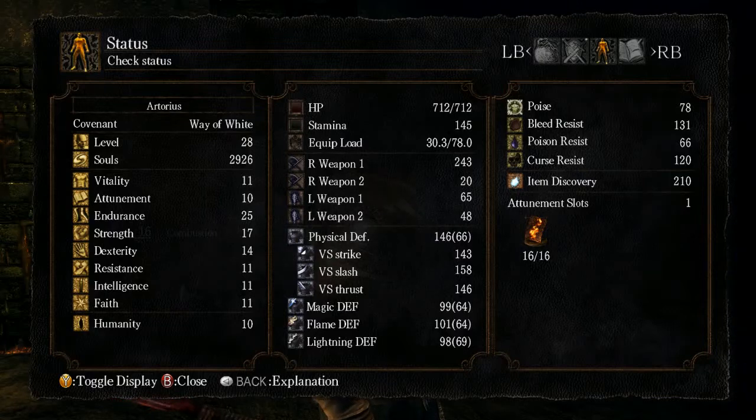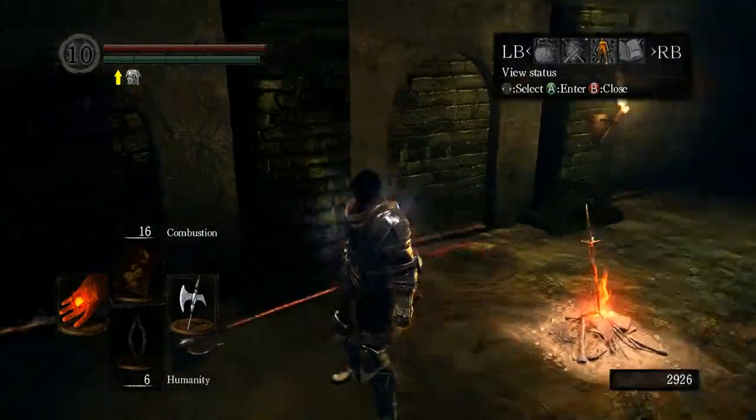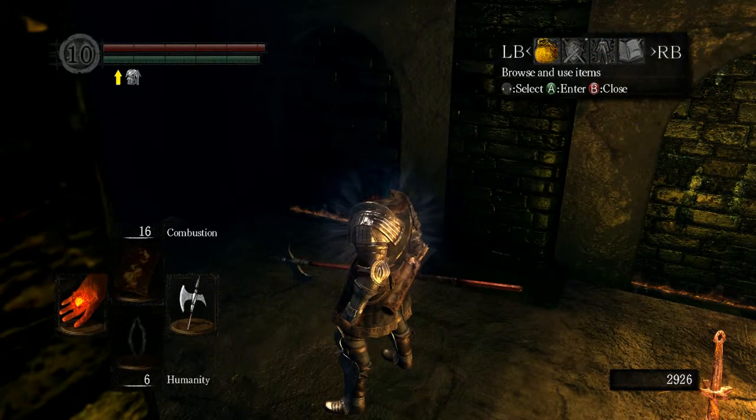You can attune one spell at attunement 10, two spells at attunement 12, and I think 15 is three, and then so on and so on. So I wanted to use Combustion for this farming trick, and last episode I showed you guys where to get the Large Ember.